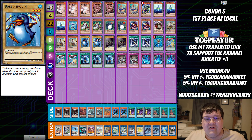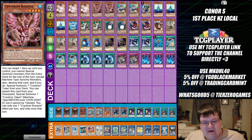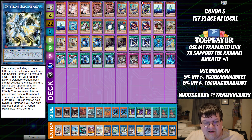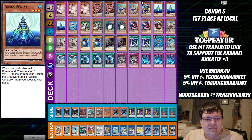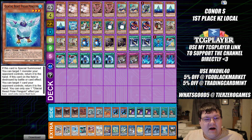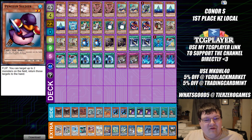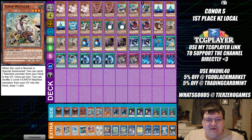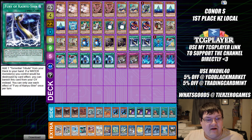We have triple copies of Ash Blossom and Joyous Spring, two copies of Ronintoadin for old cool kids plays, also to make the token. We have two copies of the Minstrel so you can get hand knowledge on the opponent. We have one Pancreatops, triple copies of Umi/Undine — you drop your water monster and start comboing on your opponent. One copy of Glacial Beast Polar Penguin, two copies of Mathman, two copies of Nope Penguin, two copies of Penguin Soldier, one Scrap Golem, triple copies of Scrap Recycler, and two Bolt Penguin, two copies of Genex Controller.